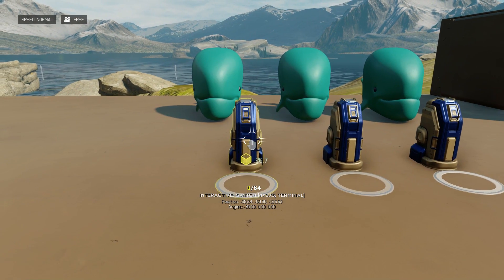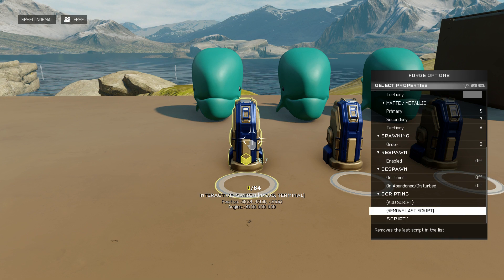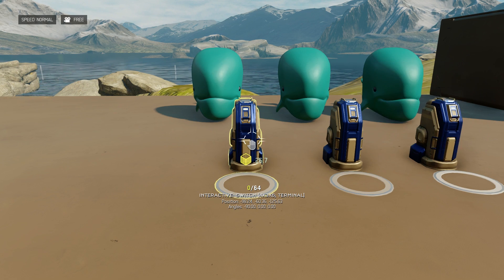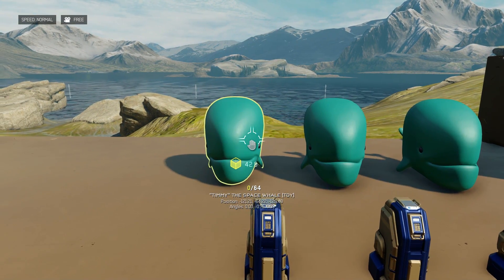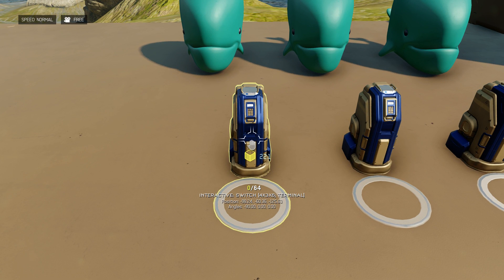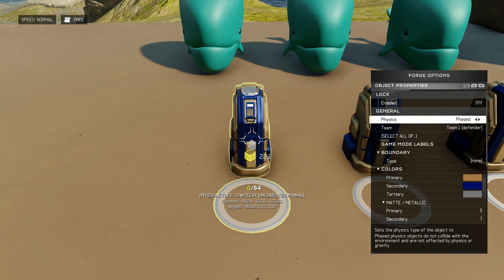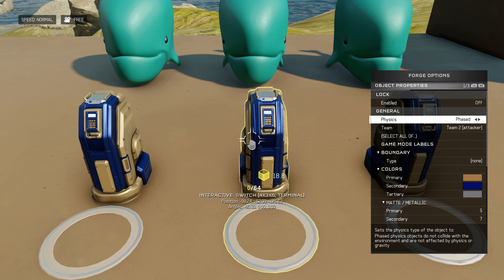We have what appear to be three switches here and each one has a simple script which will turn a specific power set to the on state. This one is alpha, that one's bravo, etc. Now we have whales hooked up to these to perform actions upon the power channels being switched on, but the interesting thing here is that we have this switch set to team one defender and this switch set to team two attacker.